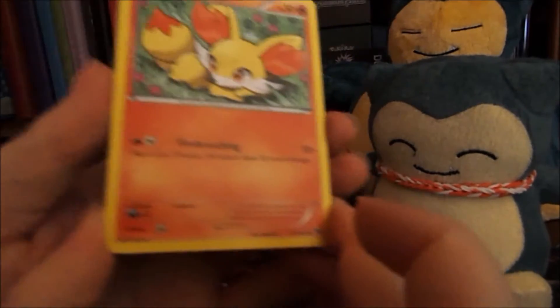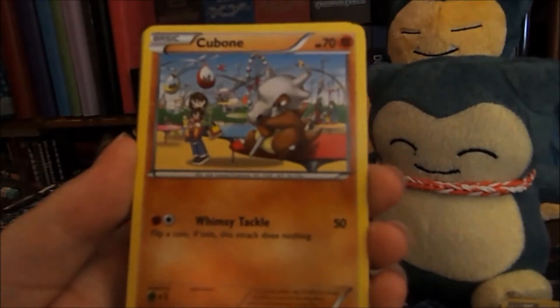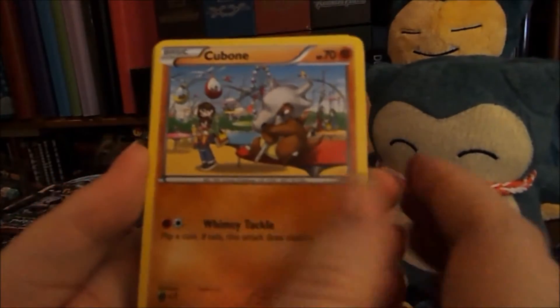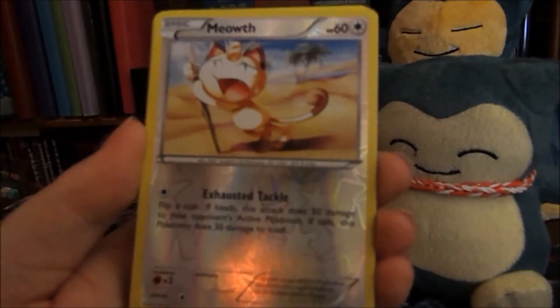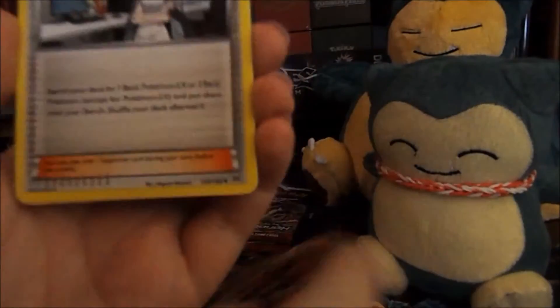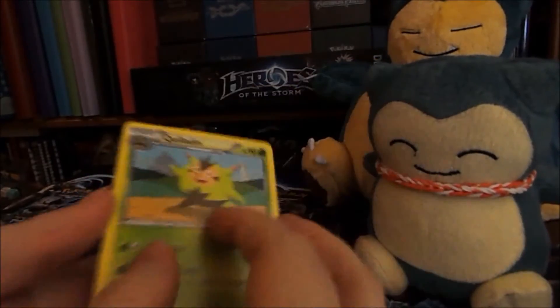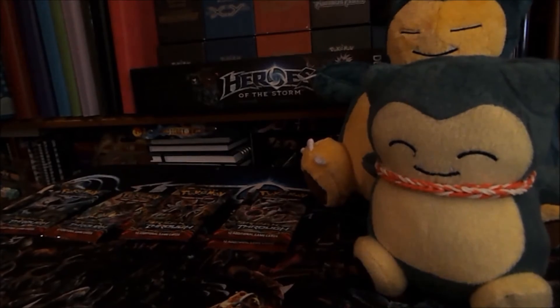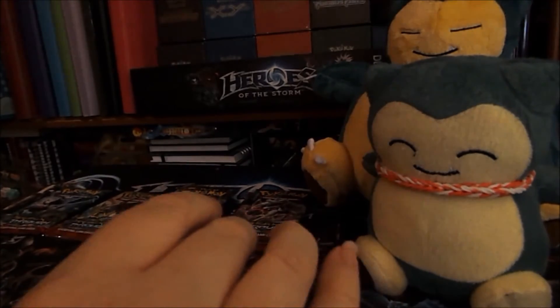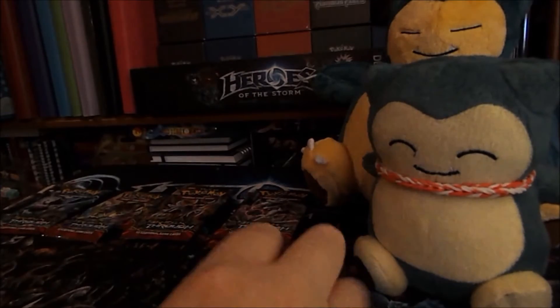Next pack from the Zorua Break art: Fennekin, a Sandshrew, a Cubone, a Noibat, a reverse Meowth, and a Houndoom EX — that's shiny! Then we have a Bridgette, a Skiddo, and a Quilladin. Not too bad second pack in.